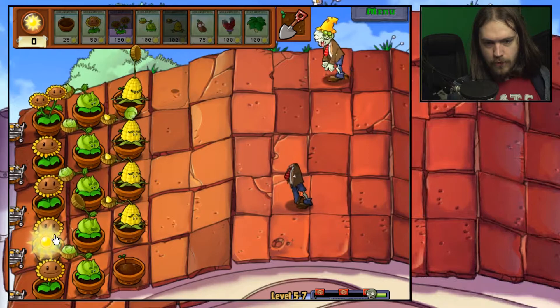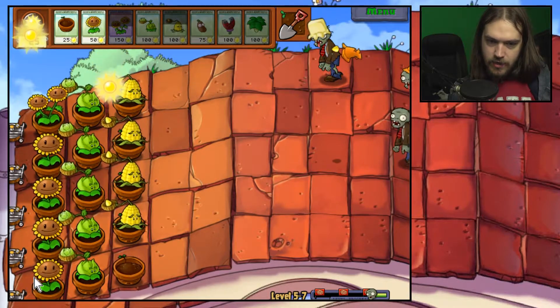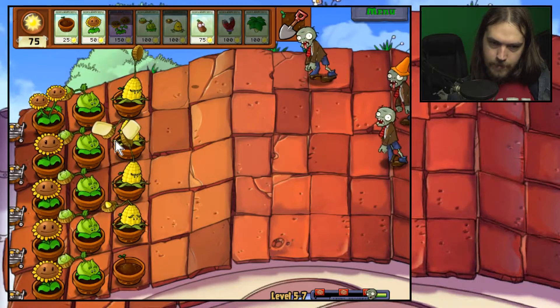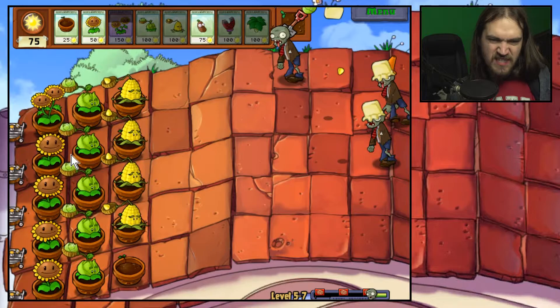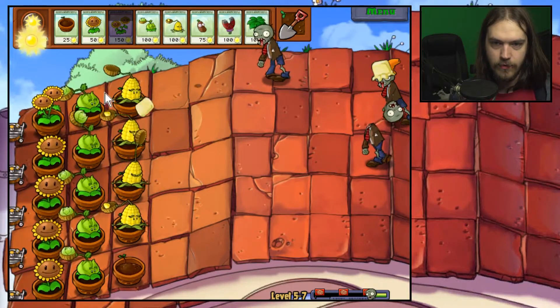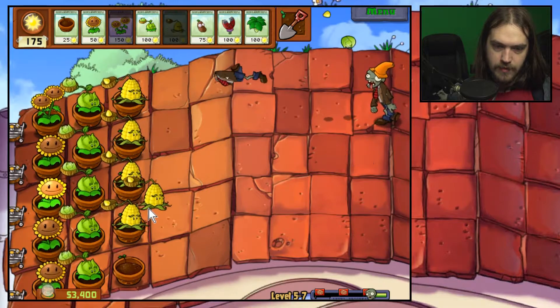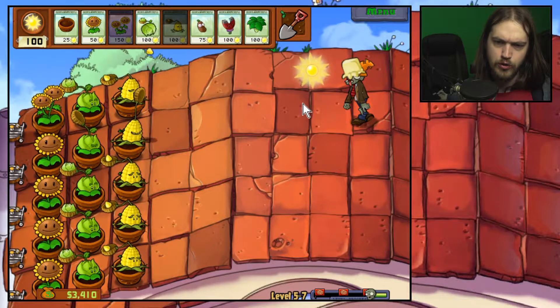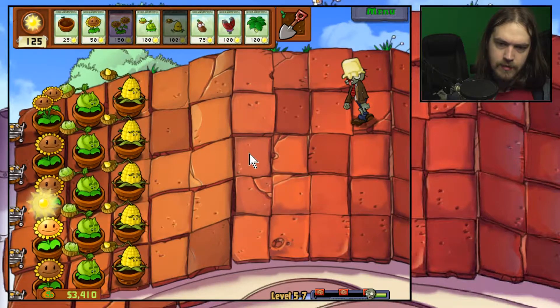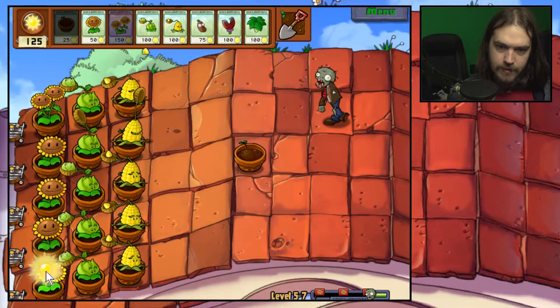We're doing well, honestly. We're not even at the first huge wave of zombies and we've almost filled out an entire row of cabbages and an entire row of corn. We've got plenty of time to start placing down coffee bean and magnetromes when the time comes, because there are probably going to be ladder zombies in the first huge wave. Let's start placing down a plant pot.